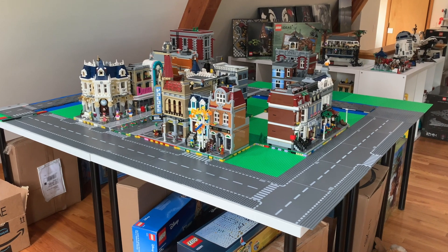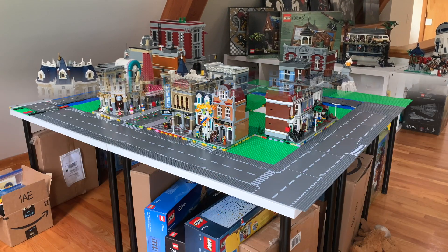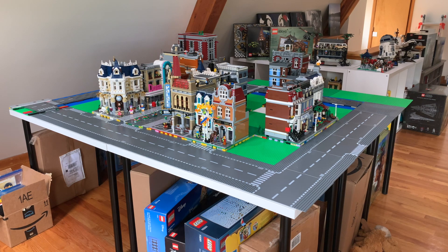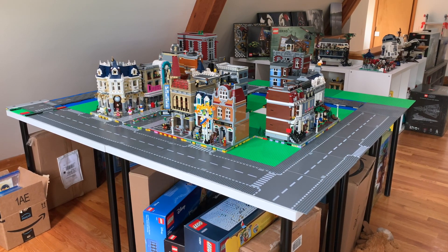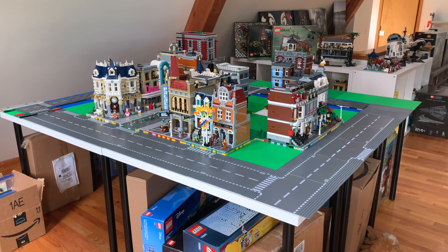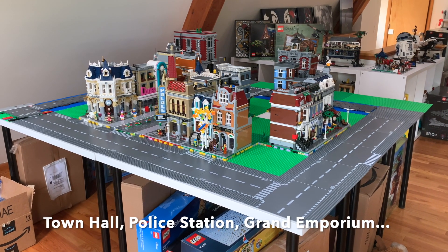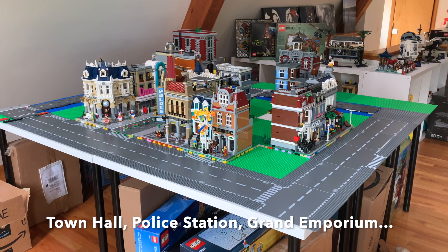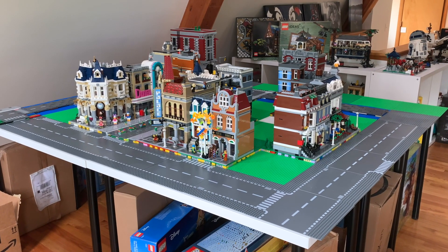Okay friends, here we are. Here is the table set up with all of the base plates. From way back here you can see what the city is looking like — there's plenty of open space, but at the same time plenty of buildings left to be built. We have the town hall, the Grand Emporium, and the police station still in boxes under the table — right there are three more.